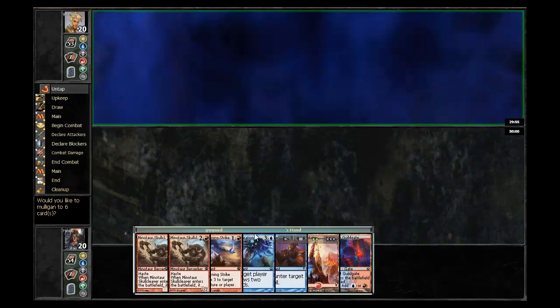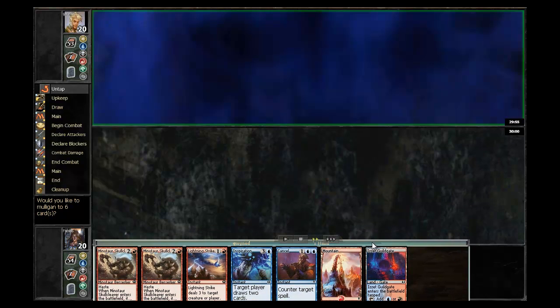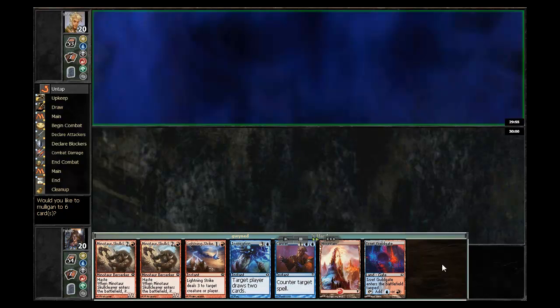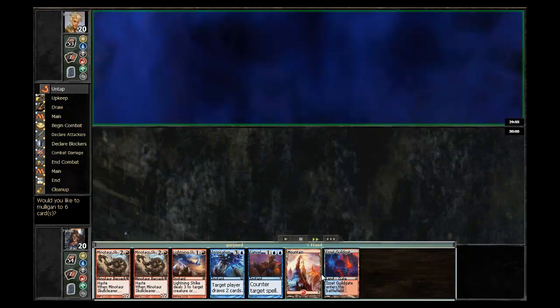Even though this is going to be down here, this is a new bug I've discovered — sometimes on your replays it puts your cards in the wrong place, which is very obnoxious. So even though this is down here, this is my hand, but this is on my opponent's battlefield, and I'm up here.